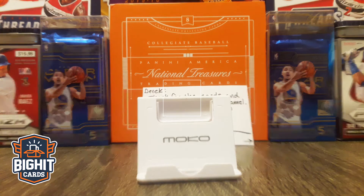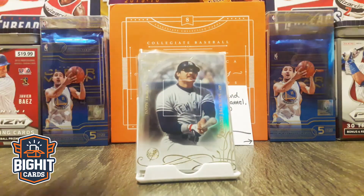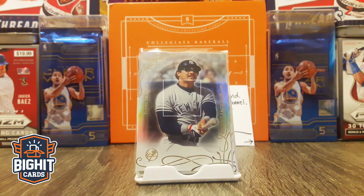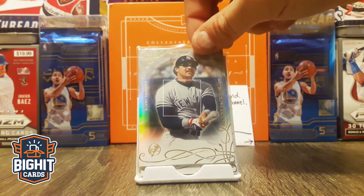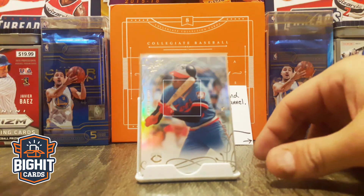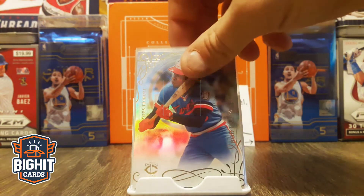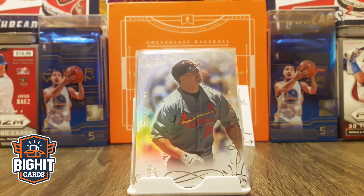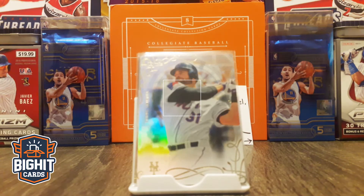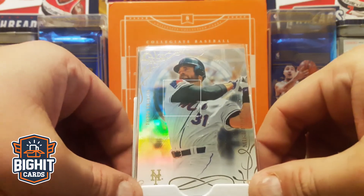We'll start off with this first, like we always do — base cards. Generally get some relics and jerseys and stuff like that. Got our Reggie Jackson. Rod Carew. I don't know why the autofocus isn't working — there we go. Mark McGuire. Mike Piazza. Let's see if we can get the autofocus going. There we go.